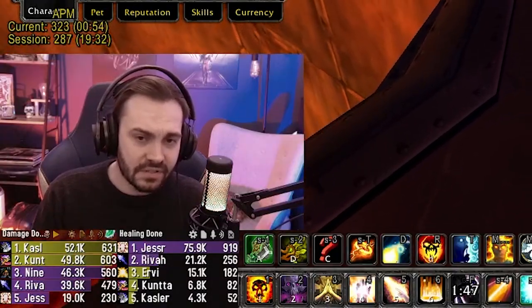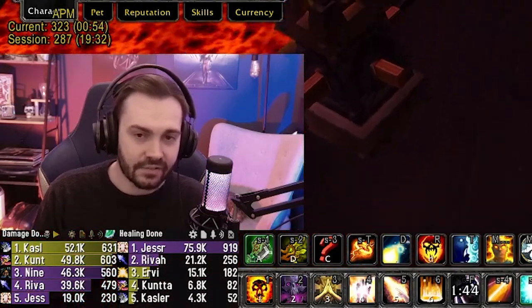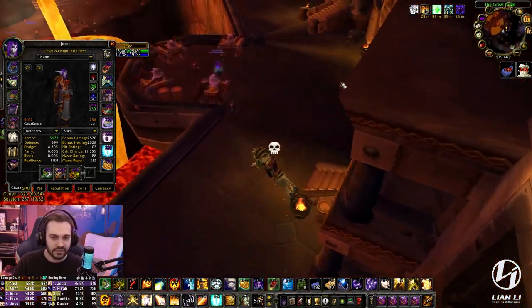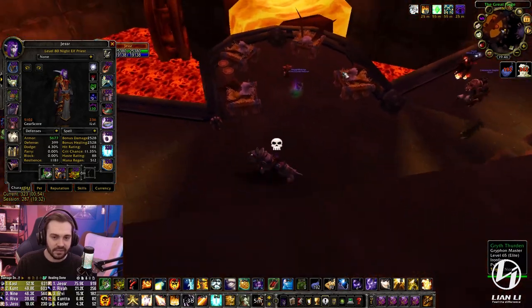But if he doesn't get topped, then that pressure is adding value. You're creating pressure on the enemy healer by reflecting additional damage.